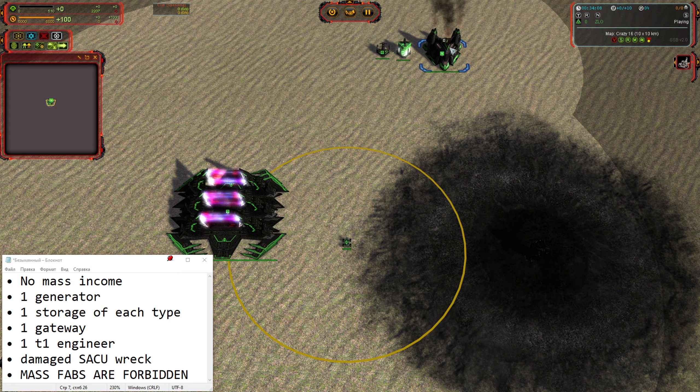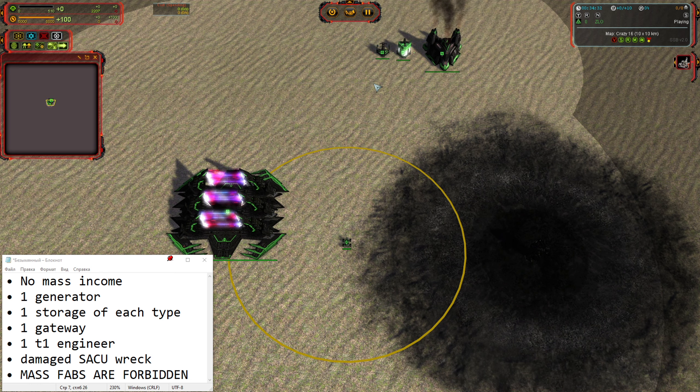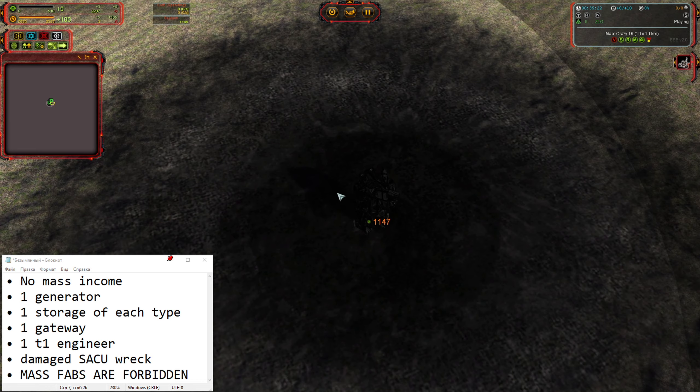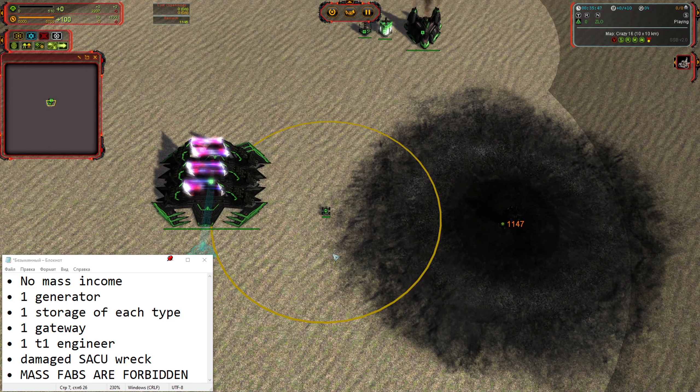You have no mass income, you have one generator, one storage of each type, you have a gateway and a tech one engineer and a damaged SACU rack. It's a regular SACU, not a preset. You need to build a new SACU. Mass fabs are forbidden, you have no mass income, and you only have this one engineer. So that's the puzzle — hope that will be interesting.